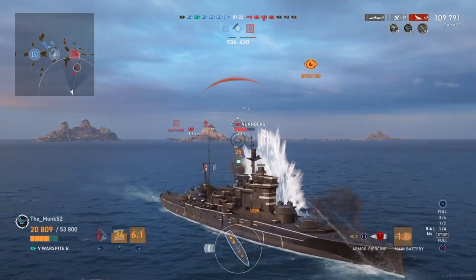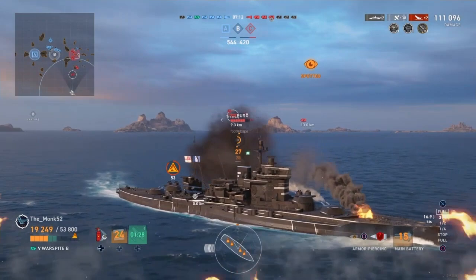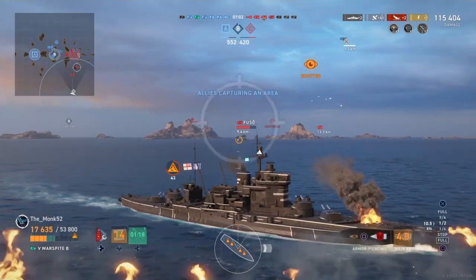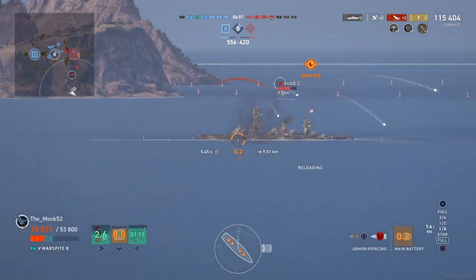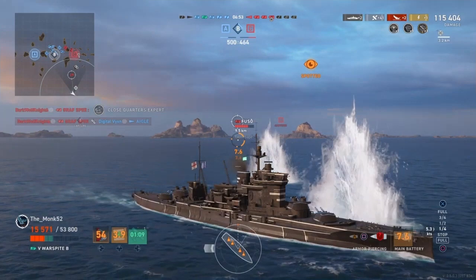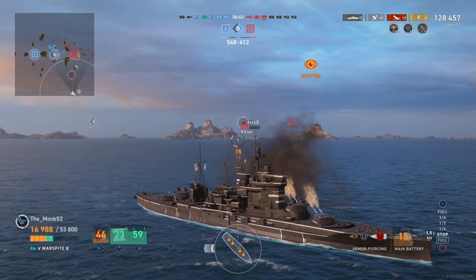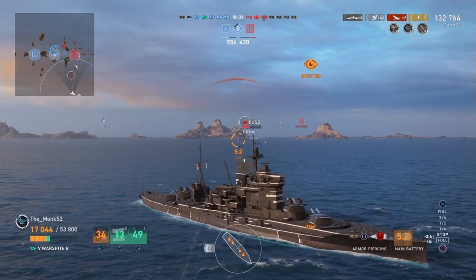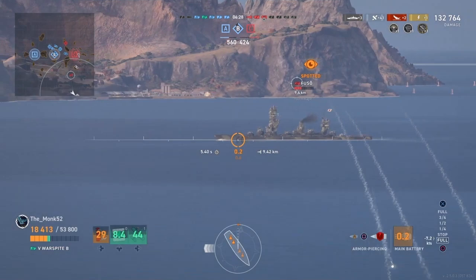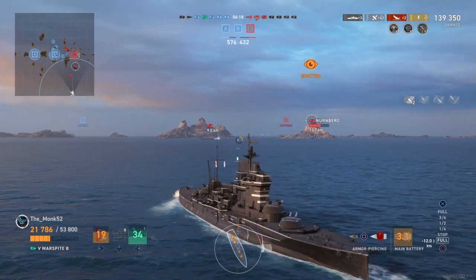There's a Nurnberg peeking around the corner — hit him for one overpen, a little bit disappointing. Would have liked to see a devastating strike there, but that's just the way it goes sometimes with battleship-caliber guns against broadside lightly armored cruisers. Looks like the Fuso is making a turn. Initially I thought maybe he was turning to go back to Bravo, but now I think he's just exposed full broadside because he wanted to eat a citadel. So Monk obliges him with a salvo from the two rear guns, and then follows up with a salvo from the front guns — a little less spectacular. The Fuso is approaching parity in hit points, and he's making it much easier for Monk to shave off more of his hit points.